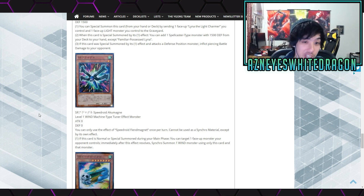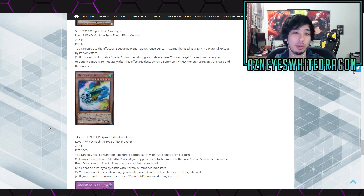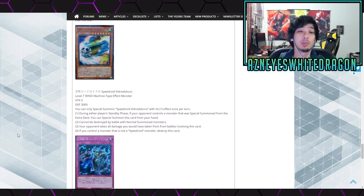More Speedroids! Level 1 Machine-type tuner effect monster. You can only use the effect of Speedroid Fiend Magnet once per turn. Cannot be used for synchro material except by its own effect. During your main phase, you can target one face-up monster your opponent controls, and immediately after this effect, synchro summon one WIND monster using this card and that targeted monster. Wow, that's a really cool effect — you synchro with your opponent's monster. You can one-for-one. Broken!